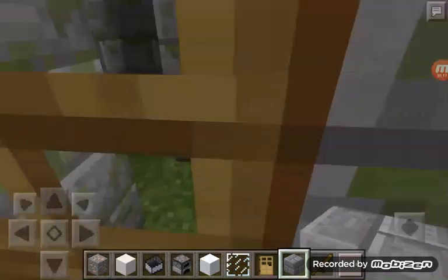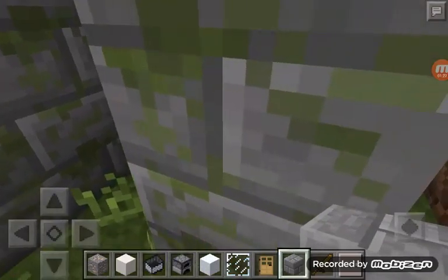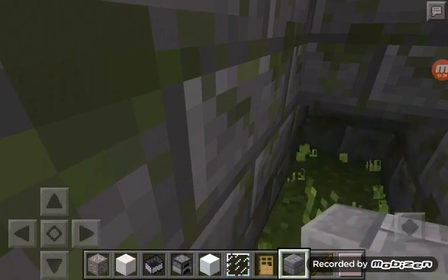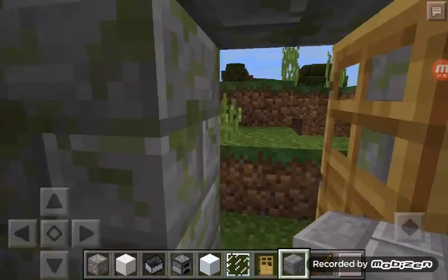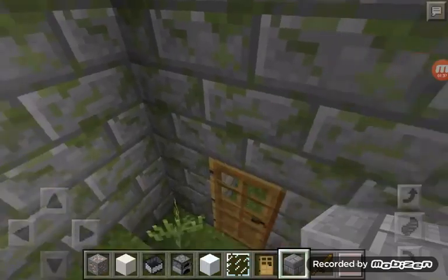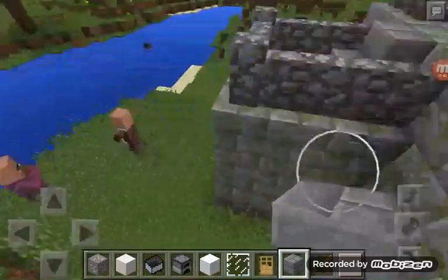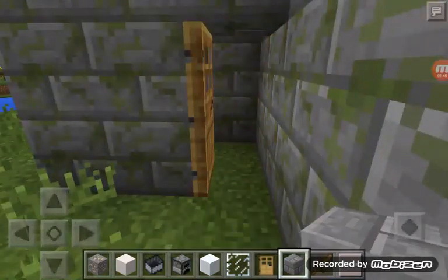I'm going to show you one of the secondary rooms. I'm going to get out of the water. It's nothing much either, it's just a room. Oh yeah, that's missing a block — alright there we go, now it's a perfect ordinary room.